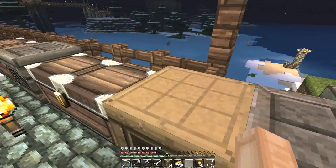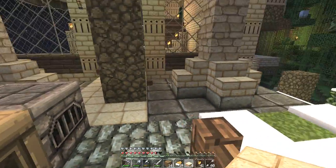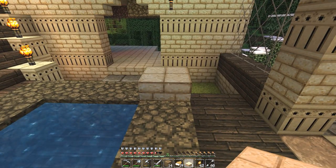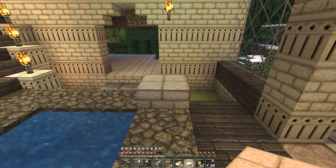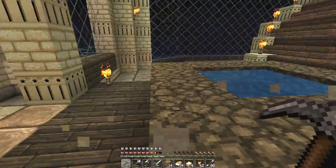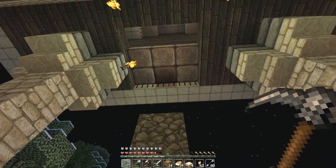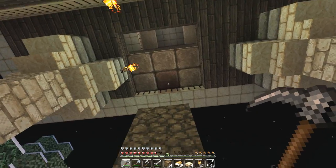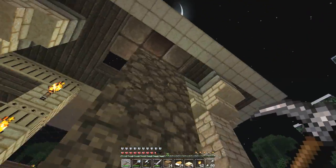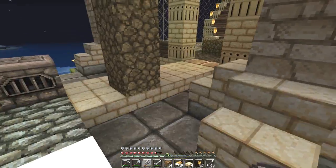One of you guys also mentioned that you didn't like the thickness of this pillar up here, and I agree. We're going to deal with those pillars but all of that work is going to get done off camera, guys, because it's going to take too long. There was another experiment I wanted to try — one of you guys mentioned that if you put two sandstone slabs on top of each other it makes hieroglyphs in the original texture pack. Let's check it out. Oh, okay, so that doesn't actually do anything. That would have been so sweet if it actually worked.